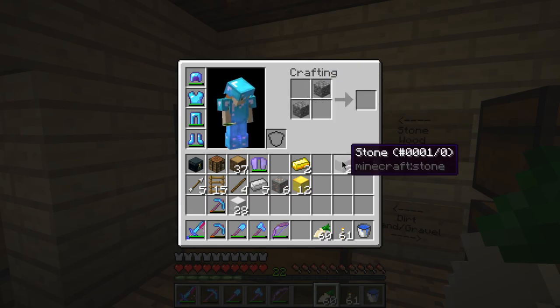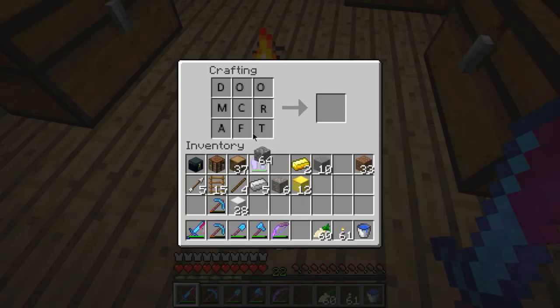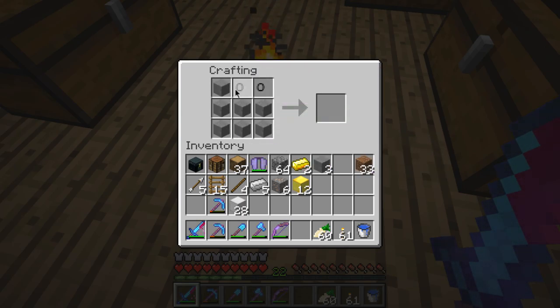I heard that you can craft the pyramid using stone and cobblestone. I'd like to know how to do it. That's all the stone I have. I have no idea how to craft it. Might be the other way around. Like this — nope. Like that — nope. How can you do it then? Like this — no. Never mind.